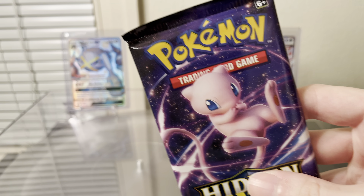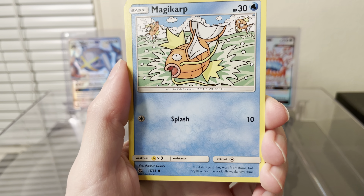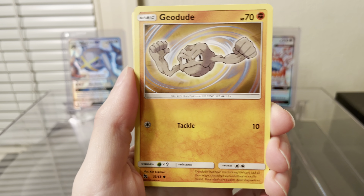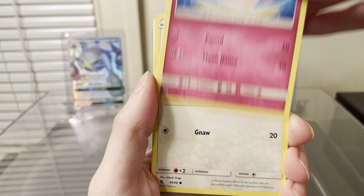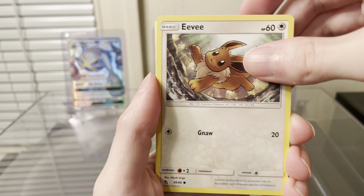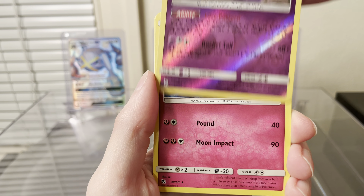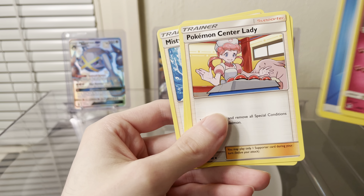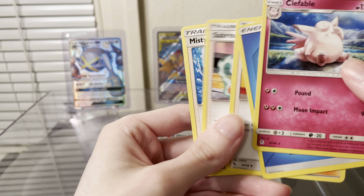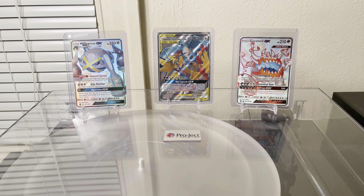Now for the Mu Pack. We have a Cubone, Magikarp, Geodude, Clefairy, Eevee, Arbok, Reverse Rare, and a Clefable is the rare — so again, another dead pack. Pokemon Center Lady, Sabrina's Suggestions, and Misty's Determination. I haven't seen these cards in a while, but they're pretty familiar.